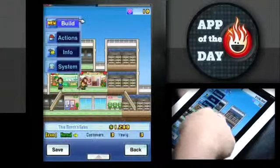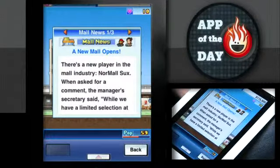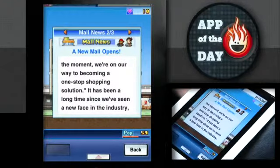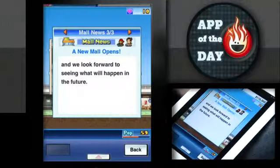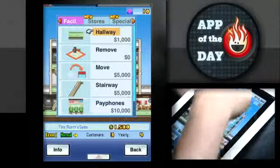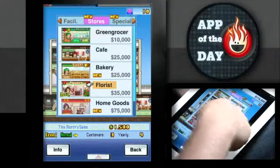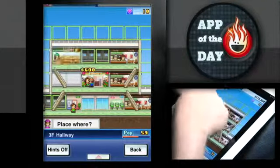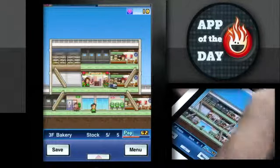There are some important things to note. Each store has different types of resources. In this case there are hearts — up in the top right corner — and money. Hearts you use to buy upgrades, money you use to build things. There are different store types like bakery, home goods, supermarket, florist. You have to research them — you trade hearts for store types.